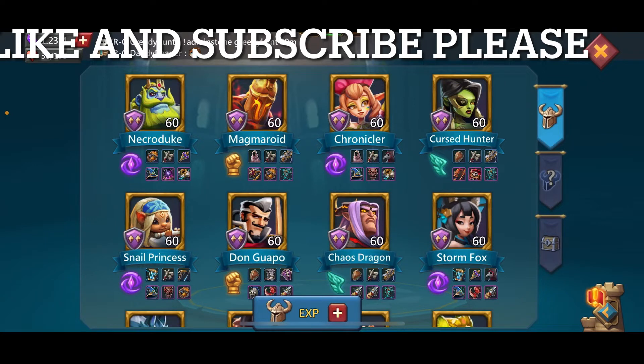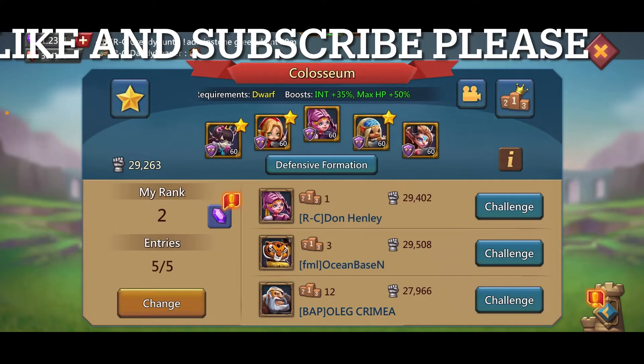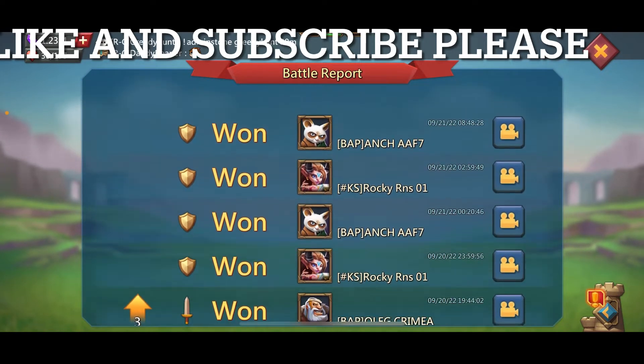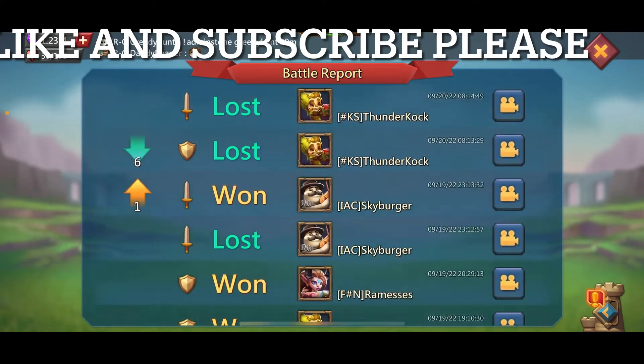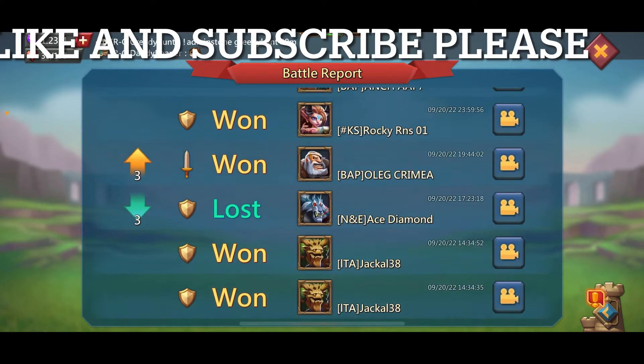HP is pretty self-explanatory — more HP means they take hits better. The team I'm running this week is Petite Devil, Witch Doll, Rose Knight, Snail Princess, and Laura Weaver. I've done extremely well with this team — one loss, one loss — most of the time I'm winning, not always, but I'm winning.